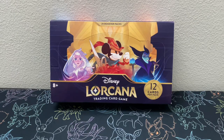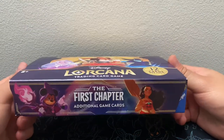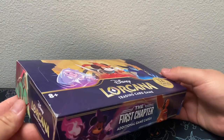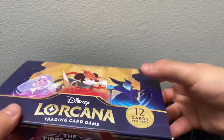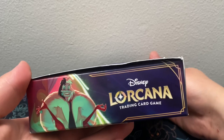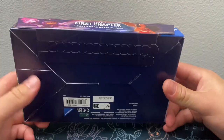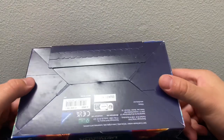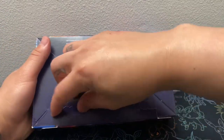Hello everyone, welcome back. I am BadluckBug and today we have the Disney Lorcana booster box. We have 12 cards per pack and there are 24 packs in this box. We got Mickey, Moana, Belle, and Cruella DeVille on the box art. These boxes don't come sealed or shrink-wrapped — it's just this cardboard with a little pull tab. So we'll get right into it.